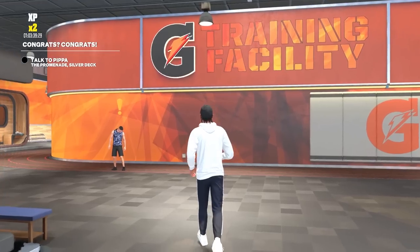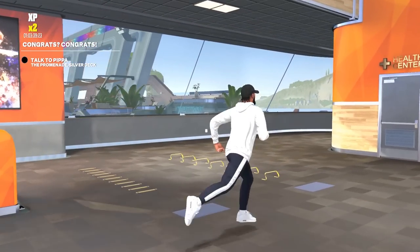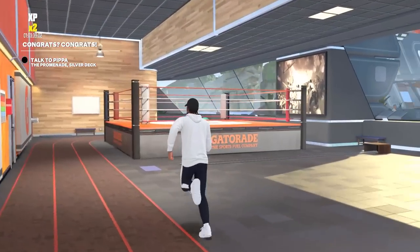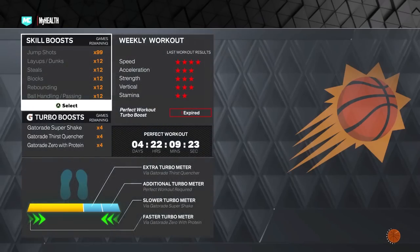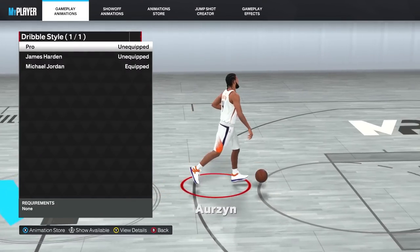The next important thing is to go to the Gatorade Training Facility and do all your drills. I recommend the treadmills, the hurdles, the dumbbells on the wall, the leg press machine, and the battle ropes — those are the five easiest. The goal is to get three stars in each category, which gives you an extra bar of stamina. That's really important when you don't want to run out of stamina while dribbling.